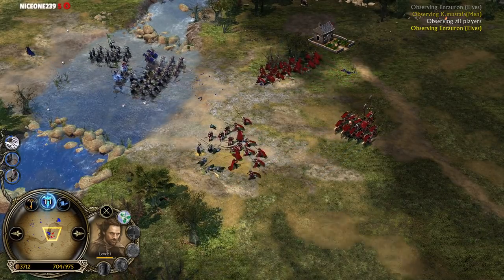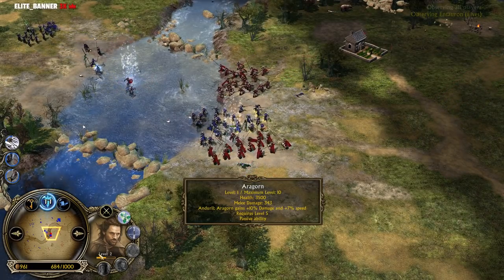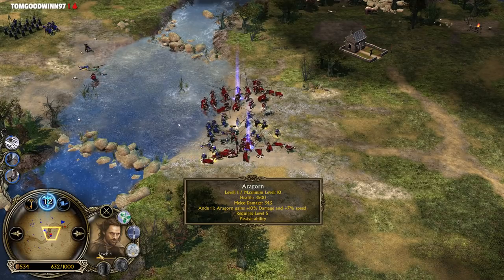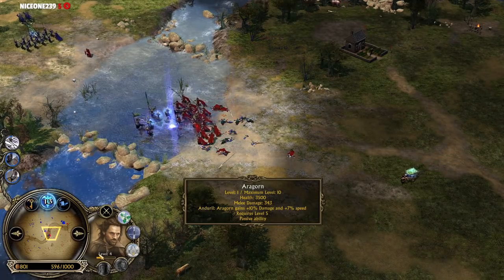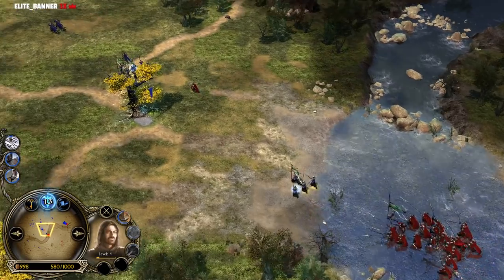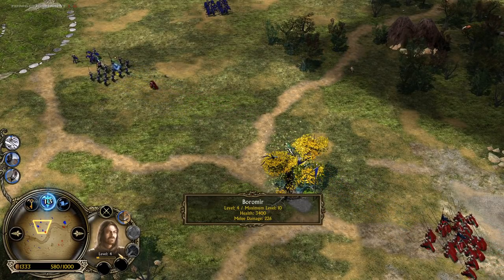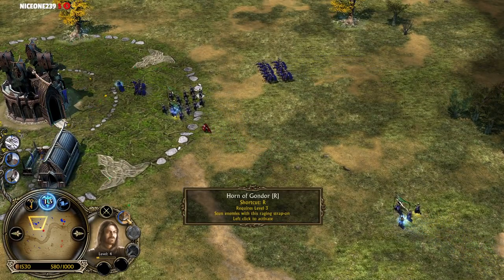The Anduril is a passive ability, unlike in Battle for Middle-Earth 1. It's going to increase Aragorn's damage by 10% only, but on top of that you also get 7% movement speed — giving you great chase and catch potential against enemy heroes. Boromir is very effective with the Horn of Gondor. I think this ability is the only reason we actually see Boromir, because without that he wouldn't be that useful. But it offers great wombo combo potential — for example: use Horn of Gondor to stun enemy units, then summon Tom Bombadil so they can't dodge the Sonic Song.